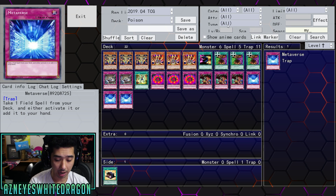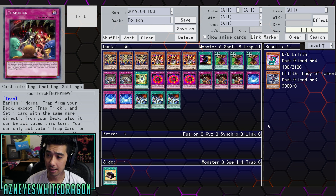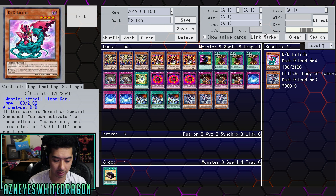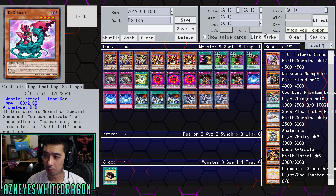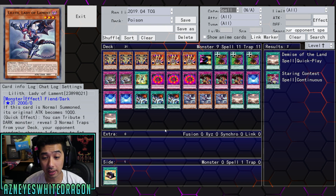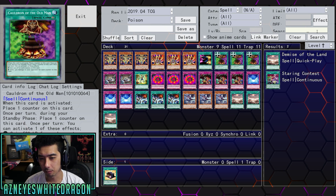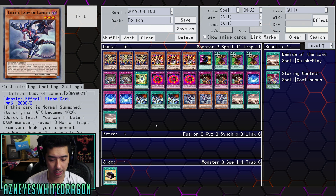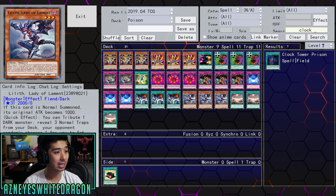I would definitely recommend Mystic Mine, and you can also run Metaverse. I think Mystic Mine plus Lilith is great, and some of these cards are super important. Also if you really wanted to stall, there's other options. You could throw in Just Desserts or Dharma Trio — those could be other options. If you're playing this, you definitely want some draw power, which is the next thing I wanted to get into.